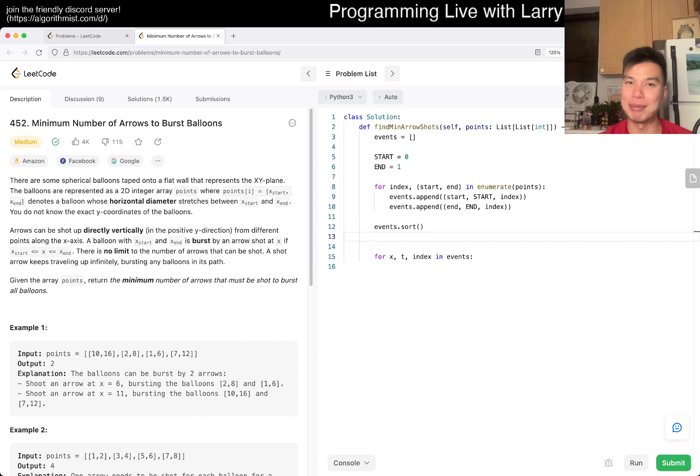I'll keep track of an 'intersecting' array. Now, if the type is equal to start, we don't really care about the x anymore since we've already sorted. We know that if we shoot an arrow now, it would intersect with this balloon's index. So we append that index to intersecting.